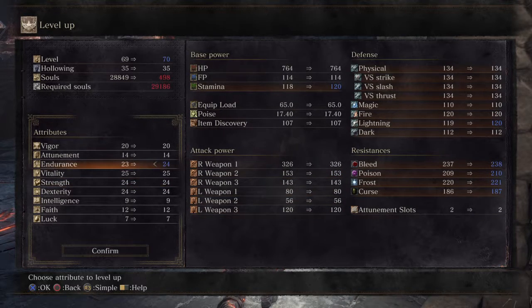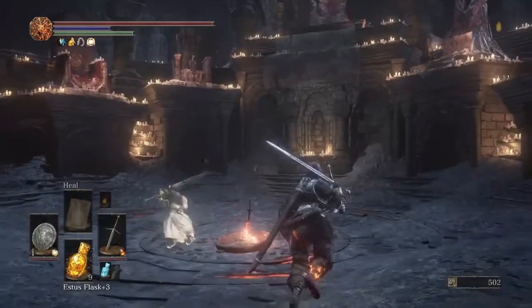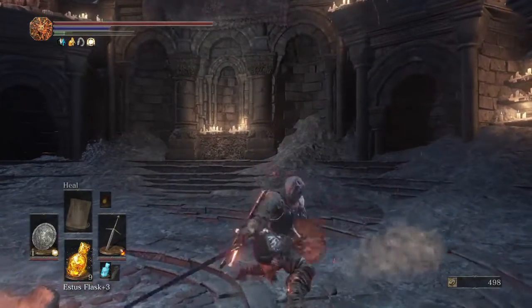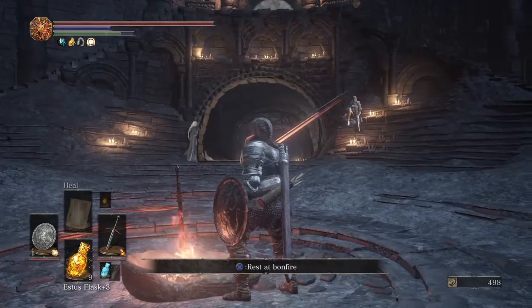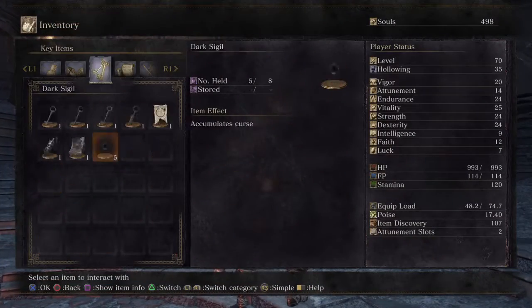We can put more points into strength or lift up our endurance - let's lift up endurance. Now we're going to get four or five stamina swings - four swings plus.